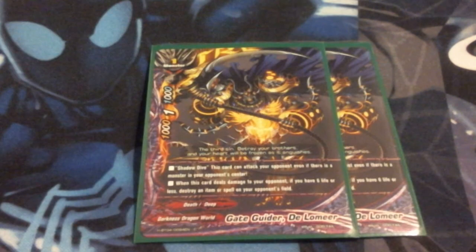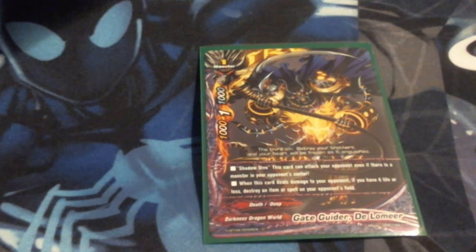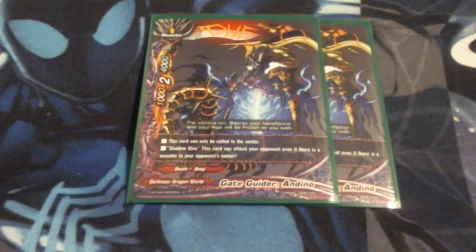Next up, we have Gate Guider DeLumiere - we're running two of them. He's a 1k, crit of 1. He's got Shadow Dive, and when he deals damage to your opponent, if you have 6 life or less, destroy an item or a spell on the opponent's field. This is good item destruction - it's a constant threat. It's really easy to get that damage in because he's got Shadow Dive and spells and items just go away as soon as he hits. Next, we're running Gate Guider Adino. He can only be called to center and has Shadow Dive. He is a 1k with a crit of 2 and a defense of 4. With Gestus Gallows on board, he becomes a crit of 3 with Shadow Dive, and that's just really, really destructive.